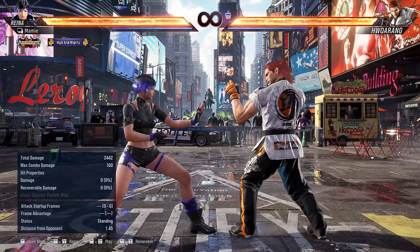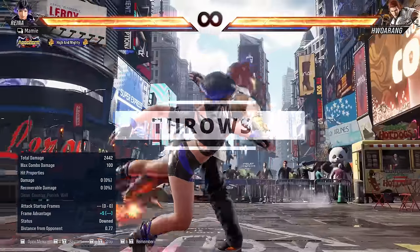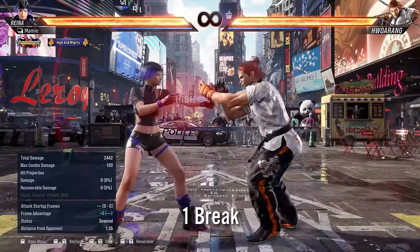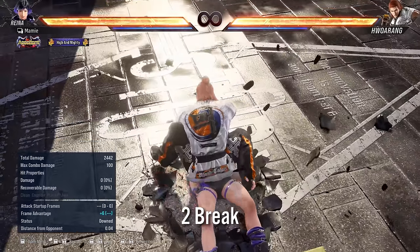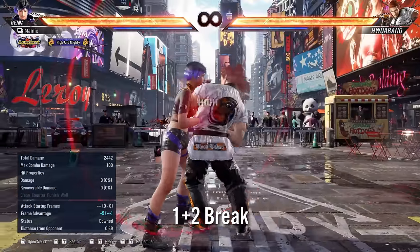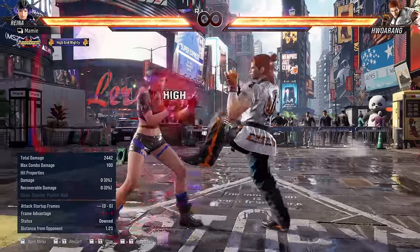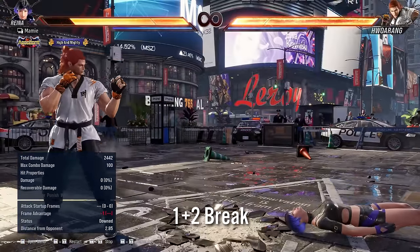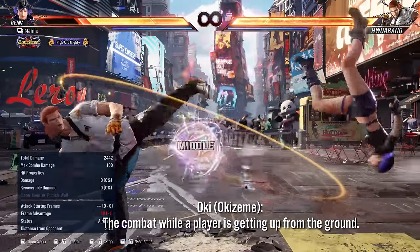Watch out for his grabs. Hoarang has a full grab game, with 1-2 and 1+2 breaks. He also has a command throw from flamingo, but these are all 1+2 breaks. His throws have some disgusting oki as well, so be extra careful when getting off the ground.